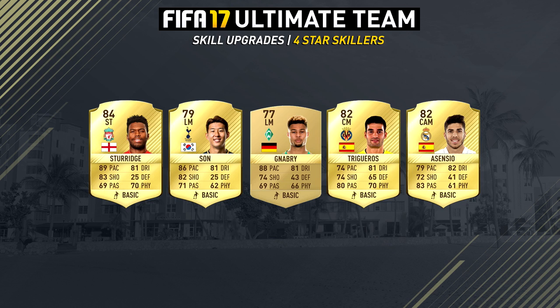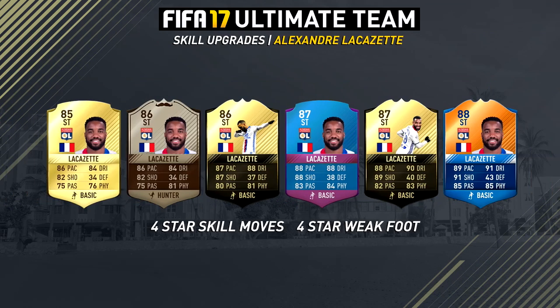Then we move on to the final two players. We have a player that has a weak foot upgrade - Lacazette - a player I've been using pretty much all year since his squad building challenge version came out. I really like him but the one thing I didn't like was his weak foot. He got upgraded to 4 stars now, so hopefully he will do a little bit better for me because sometimes he just misses really easy goals.